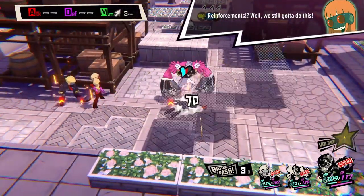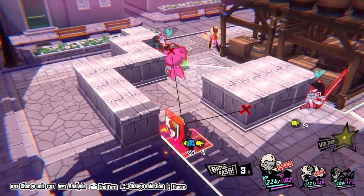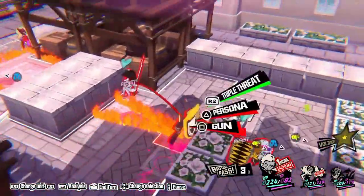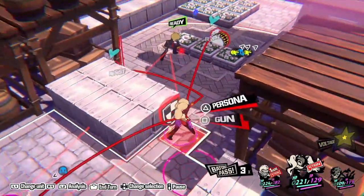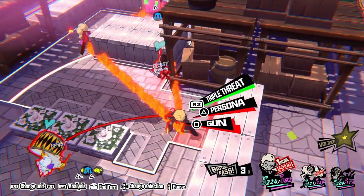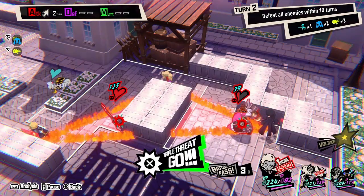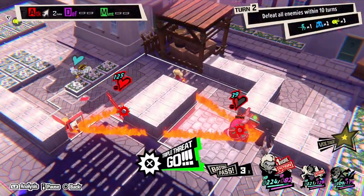Reinforcements? Well, we still gotta do this. Now it's my turn - he'll be fine. Those shots are right on target! Ryuji can move here now. Triple threat - that takes care of both. Let's move Ryuji here though. Now let's triple threat - let's give it to him! Whip him into shape!